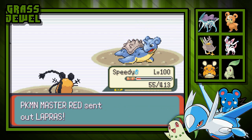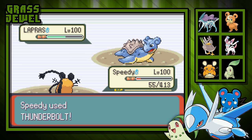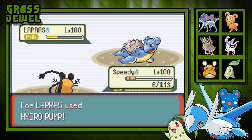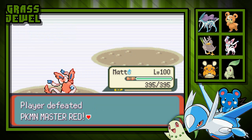Next up is going to be the Lapras. Let's Thunderbolt. Speedy is probably going to get taken down now — I don't think we're going to one-shot the Lapras unless we crit. Can we get a para at least? We're getting the para! Be fully paralyzed. No, you're landing a Hydro Pump — Speedy is going to go down. I feel like Speedy is doing most of this battle. Alright, Matt, let's go. Let's Moonblast. That thing is going to use a Quick Claw — that's the only explanation for outspeeding with paralysis. We're landing a Moonblast and we are taking that thing down. With that, we have defeated Pokémon Master Red.